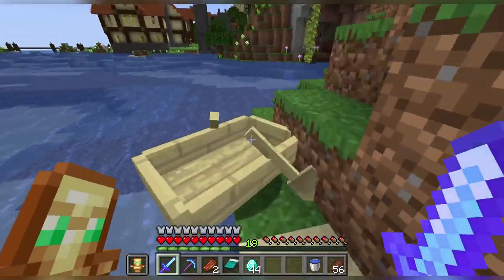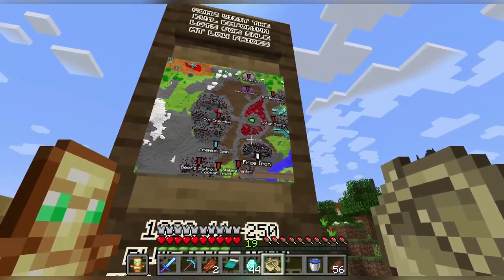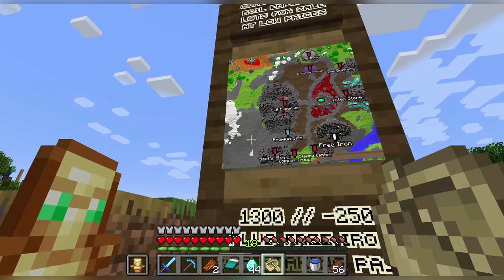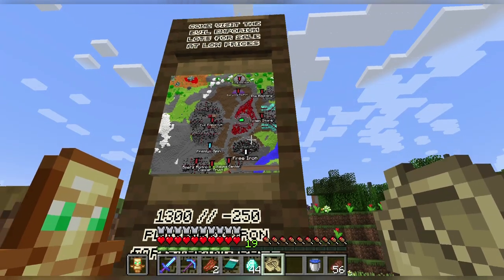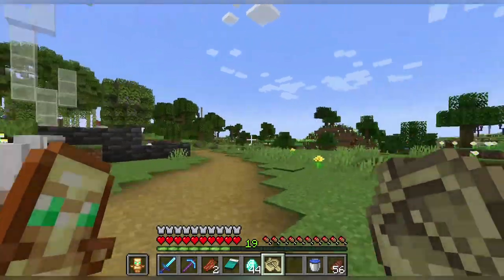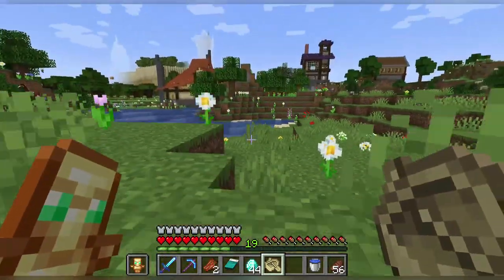It's a mine. That green mark means the Evil Emporium is nearby. Totem store — free iron. If I know better, 'Evil' means not good.